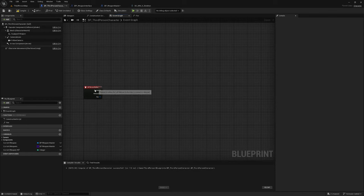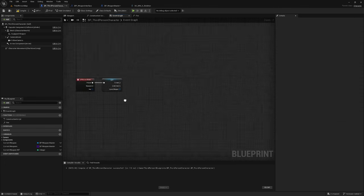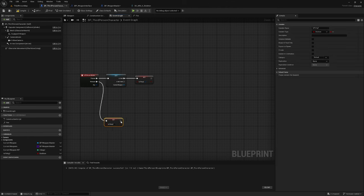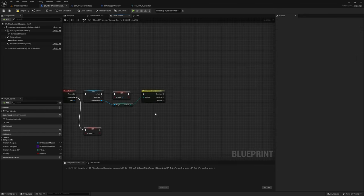Now we're going to set up our semi, burst, and full automatic firing logic. Get the current weapon variable and convert it to a validated get. Create a variable called is firing, set it as true when firing and false on release — this may be useful later to block actions like swapping weapons or reloading. Then get the fire mode off the current weapon and switch on enum fire mode.